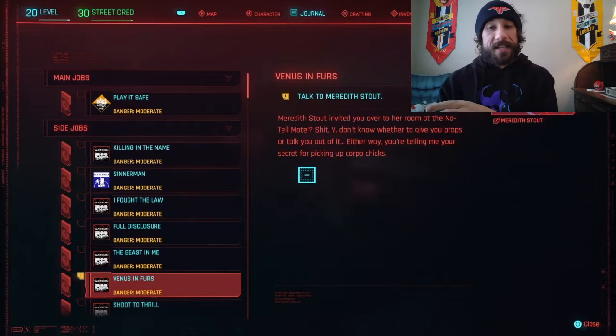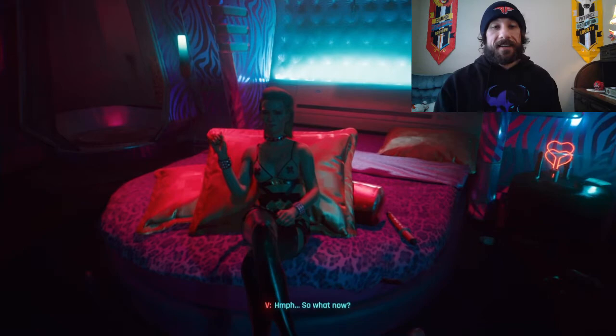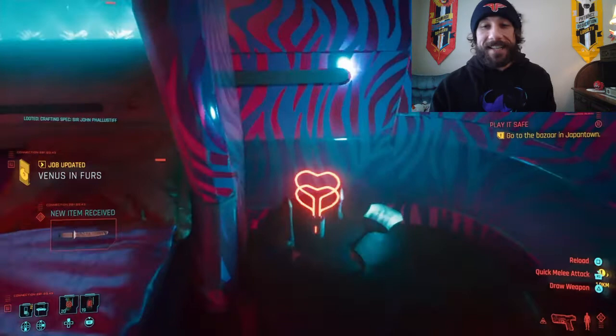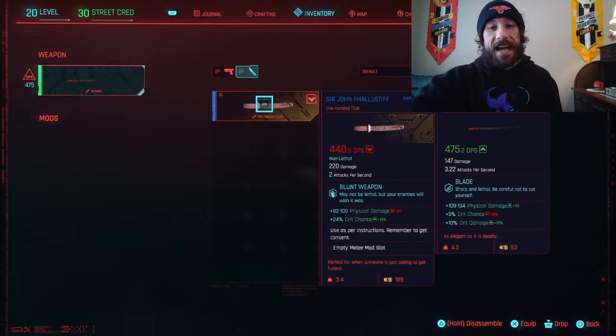After you do those steps, you're going to unlock Venus in Furs, which is the quest for romancing Meredith Stout. You'll meet her in a motel and you'll go through that stuff. Then on the bed after you're done, you're going to get the dildo — Sir John Failstiff.